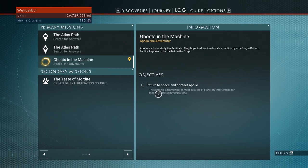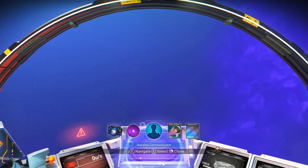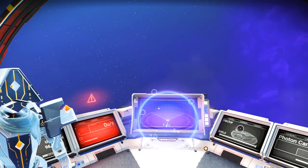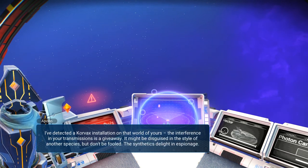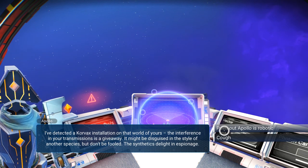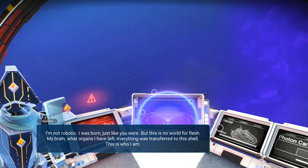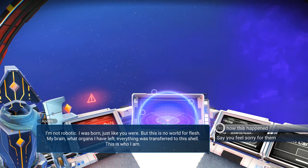So what's it want me to do now? Return to space and contact Apollo. Are you ready? Make sure you are. This job isn't going to be a small one. You might not be heading back to that base of yours for a while. I've detected a Corvax installation on that world of yours. The installation in your transmissions is a giveaway. It might be disguised in the style of another species, but don't be fooled — the synthetics delight in espionage. Point out Apollo is robotic. I'm not robotic. I was born just like you were. But this is no world for flesh. My brain, what organs I have left — everything was transferred to this shell. This is who I am.